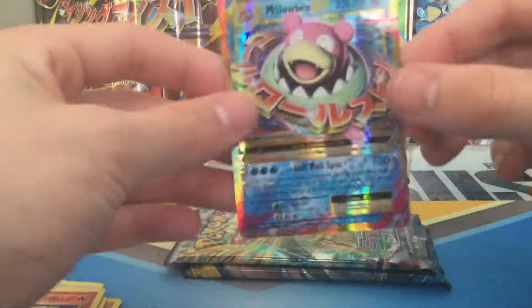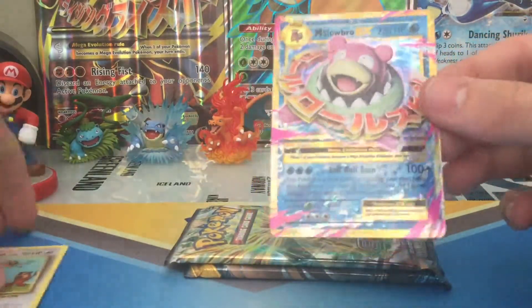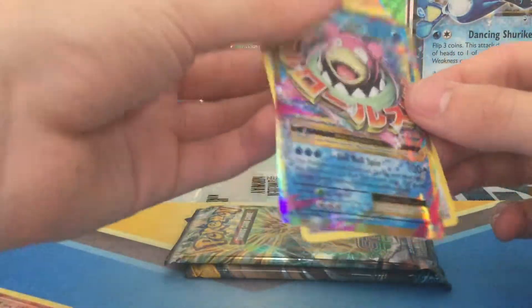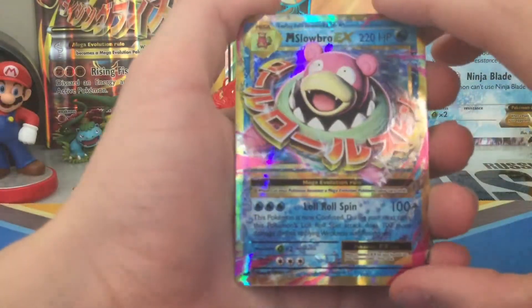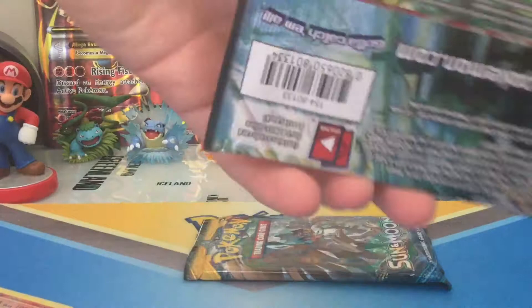And a Mega Slowbro EX to kick things off. That is a nice pull right there. Let's grab the Doduo and the Slowbro — Slowbro. Let's put that at the back there. And that's nice.